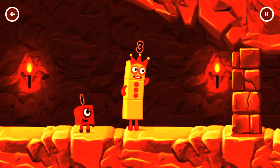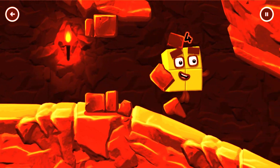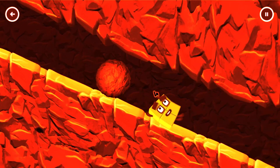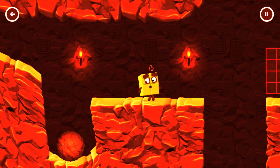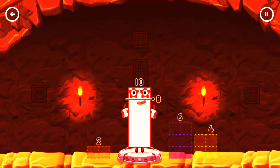I think 3 might need 1's help to get past that wall. 1, 1, 1, 2. Take number blocks away from 10 to leave 8.